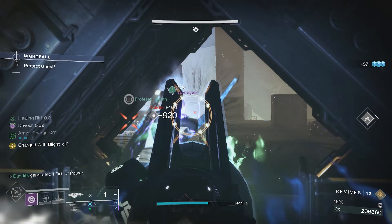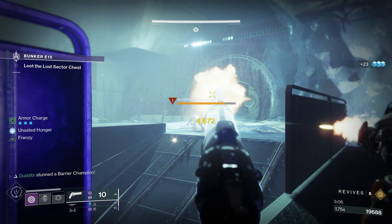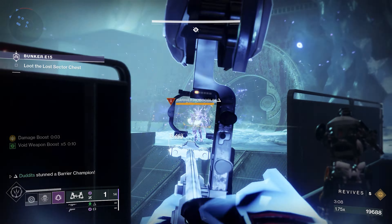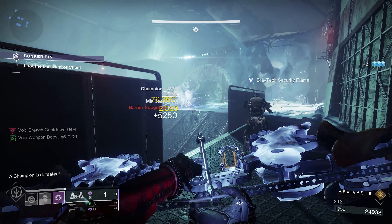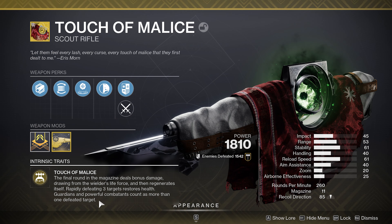The first one we're going to focus on is Touch of Malice. This is an exotic scout rifle that does increased damage when you get to low health. And then Leviathan's Breath is a Void Bow. These are the two strongest exotic weapons in the game right now, in my opinion.